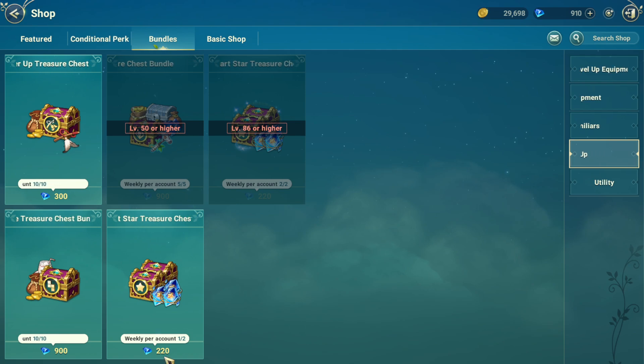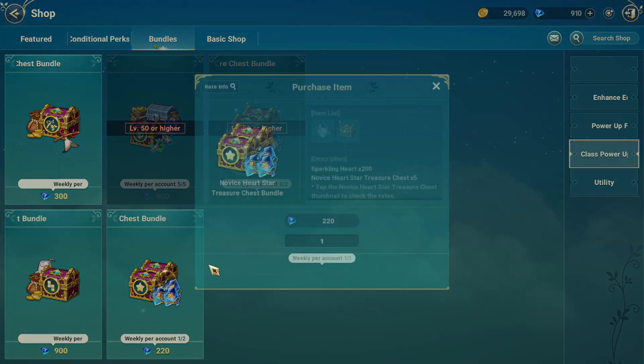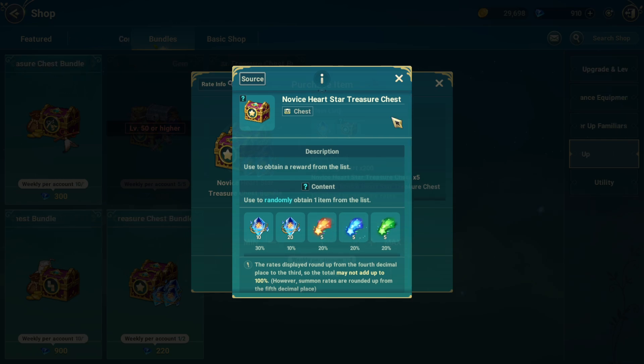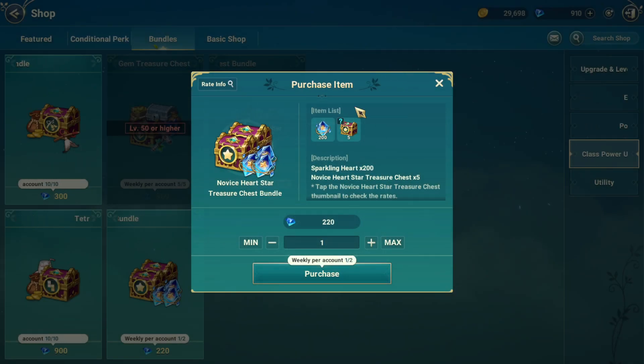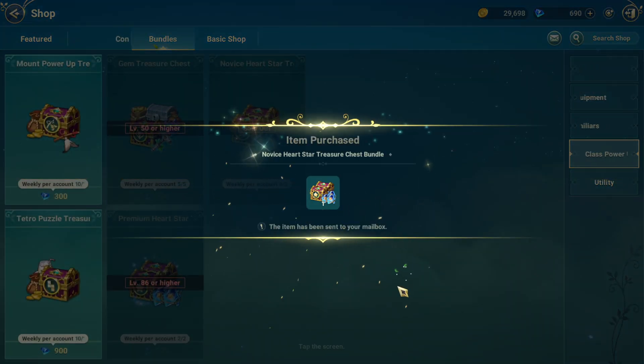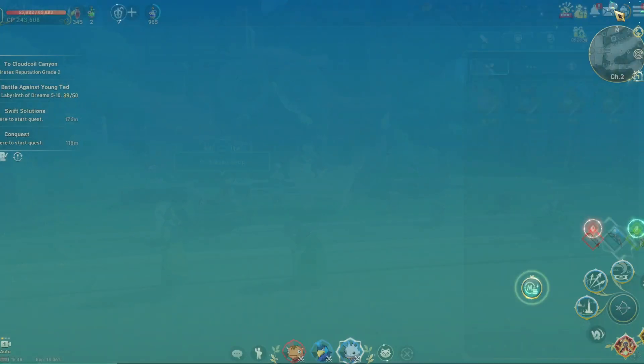It costs around 220 diamonds — I already bought one. Normally I suggest this as early game, because it's still hard to get this material. You can try to buy it if you have extra diamonds. Just make sure you can buy energy drink daily first. It depends on your strategy, but you can buy it and you will get both of them.